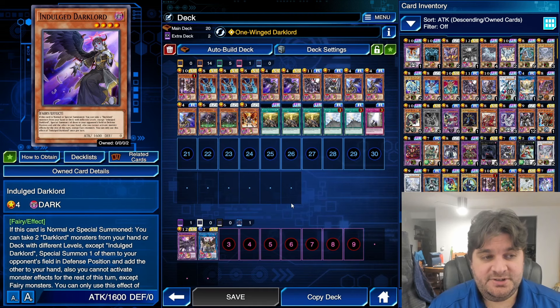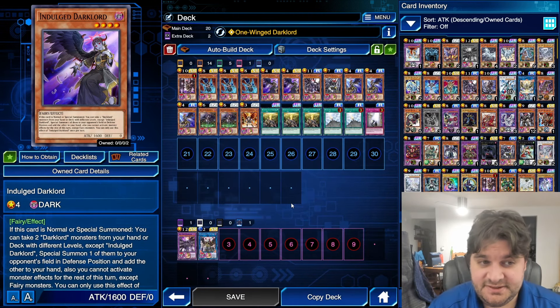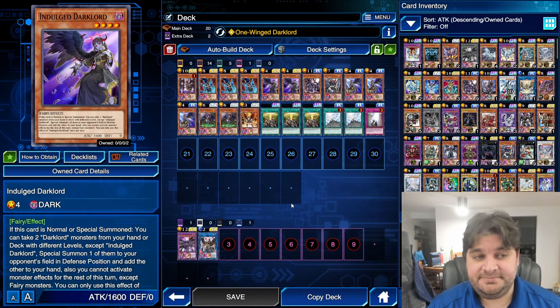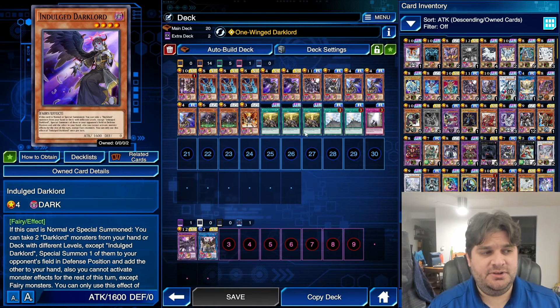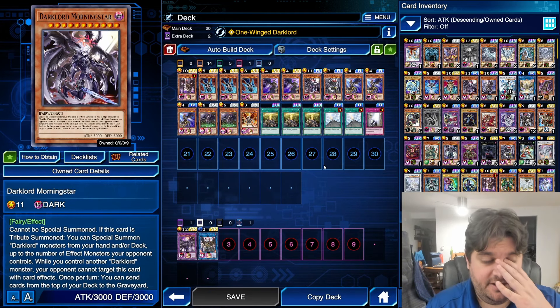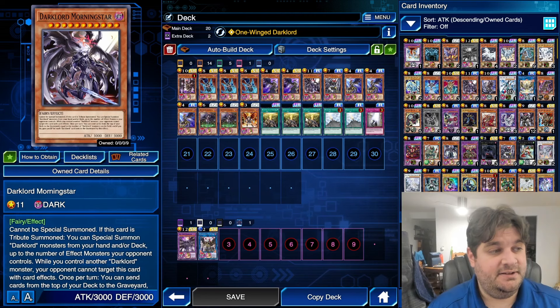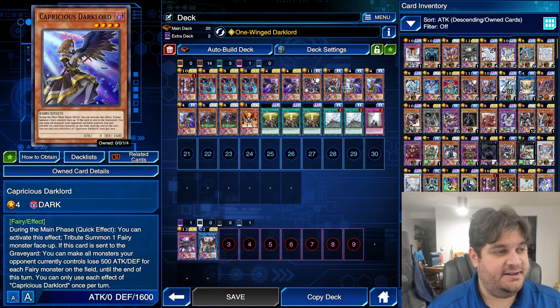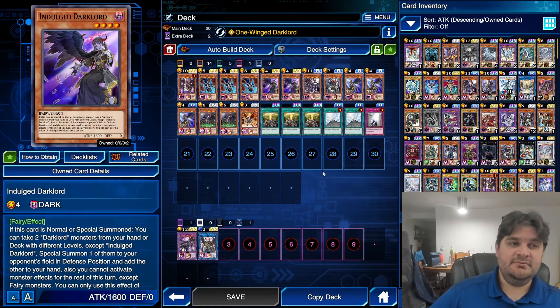Indulge Dark Lord: if this card is normal or special summoned, you can take two Dark Lord monsters from your hand or deck with different levels except Indulge Dark Lord — special summon one of them to your opponent's field in defense position and add the other one to your hand. Also, you cannot activate monster effects for this turn except fairy monsters. You can only use this effect once per turn. So when you summon Indulge Dark Lord, you will give your opponent Dark Lord Ukabak and then add Dark Lord Morningstar from your deck to your hand, which is really powerful. This is your normal summon — you play basically nine copies of it, so you'll always have it.